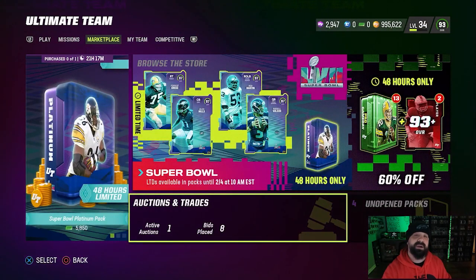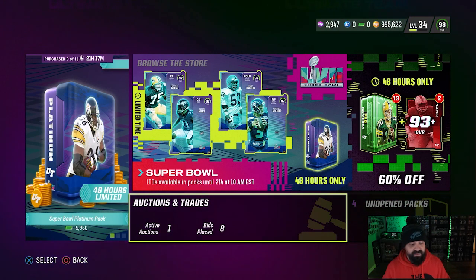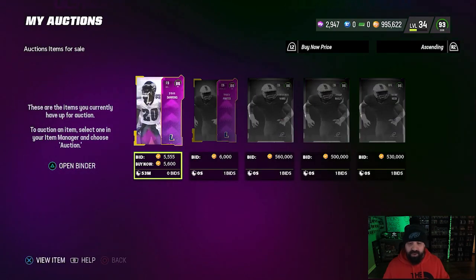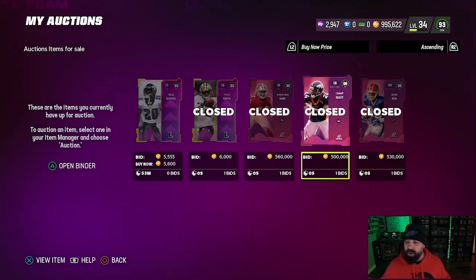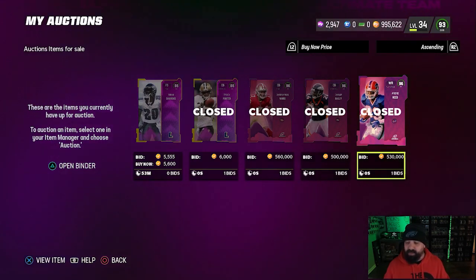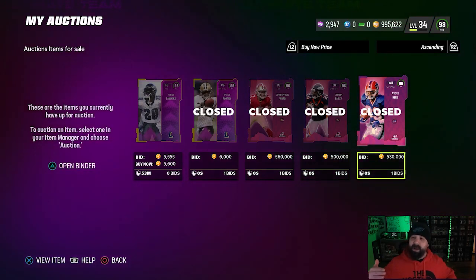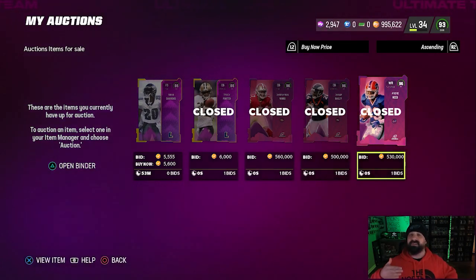It's been a while since I updated you guys and the market is kind of back and forth crazy right now. The Super Bowl promo just came out. I sold my best three cards last night — Varius Ward, Champ Bailey, and Andre Reid. They are all up in price right now. We sold basically all three of them for over 500,000 coins. We are now below a million, but that's because I've been purchasing some pieces to upgrade at quarterback.